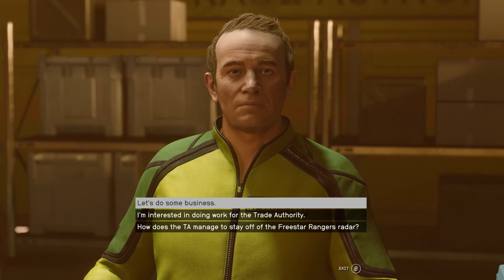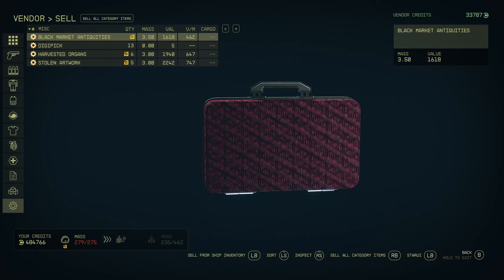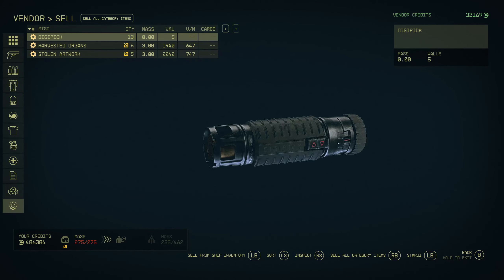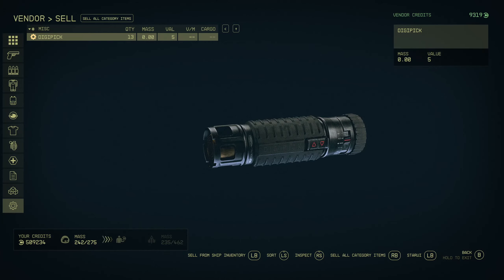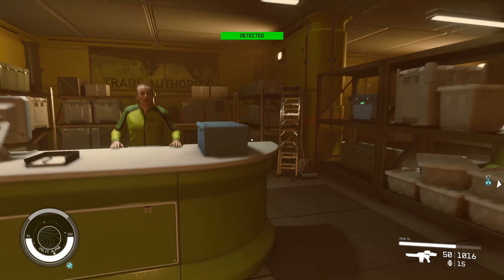Come in to him and do some business. We go in and sell, go to our miscellaneous, and we've got our black market antiquities, our harvested organs, and our stolen artwork. So we're going to sell those, sell those, and sell those. That gives us a nice sort of 35,000 credits, around 30,000 credits, and this is repeatable.